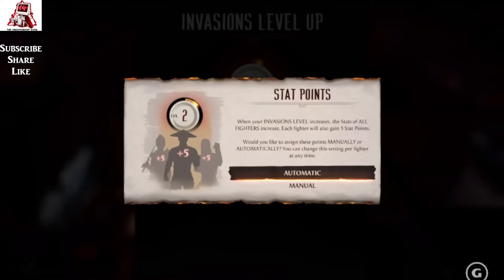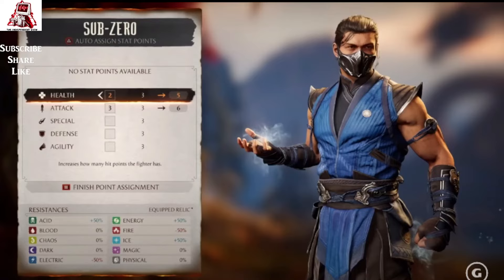Next is a screenshot of how the stats you earn are actually used in the game. We've got Sub-Zero here, and there's also an auto-assign option to assign your score. Assuming you get five points when you've leveled up your character, you basically need to start assigning these points onto five different measures: agility, defense, special attack, and health — those are the key things to focus on to build your character up for this mode.